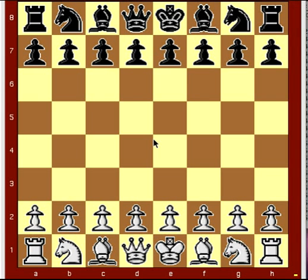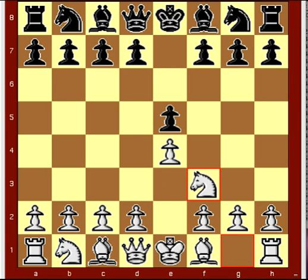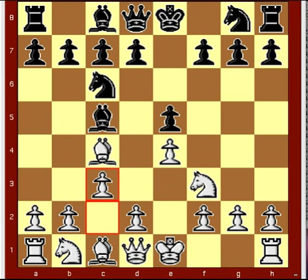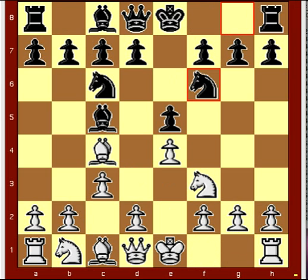5.5.8 Berenstein's Trap in the Molar Attack. The opening moves are: e4, e5, knight f3, knight c6, bishop c4, bishop c5, c3, knight f6, d4, e takes d4.